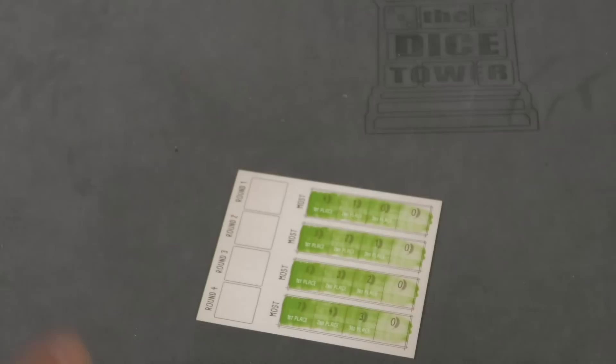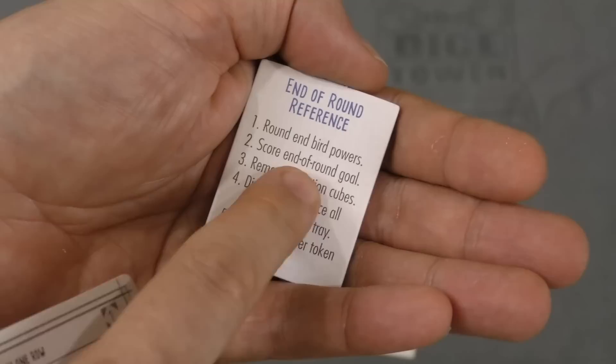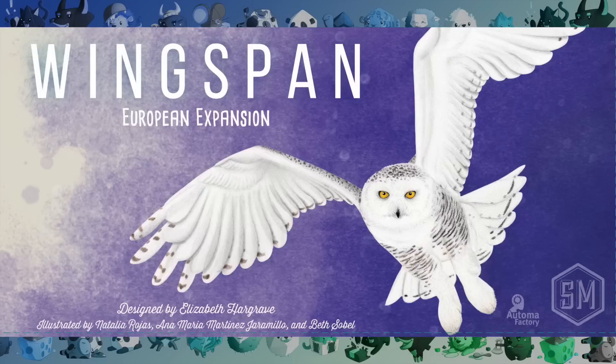The expansion adds some other things too. You get a new score pad that covers the new stuff, some cards that explain various things, and a little end-of-round reference card so you know how the end-of-bird powers or the ones that happen between rounds work. It also comes with a rulebook which explains all the new stuff and then goes through all the different birds and how they work. Pretty simple. There are also a few things added for the Automa expansion.